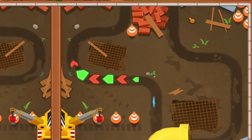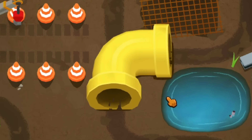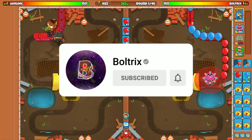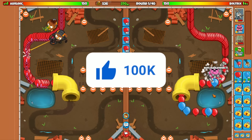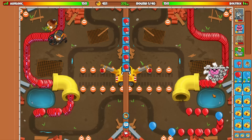Alright, take a look at the track. The balloons come out up here and exit over here, but the pipe will change every single round. So currently the balloons are going to go through this pipe like that. I'm thinking about starting off with a Tack right here. This might be a bad play but this is my first time ever playing this map, so please bear with me.